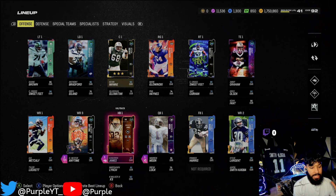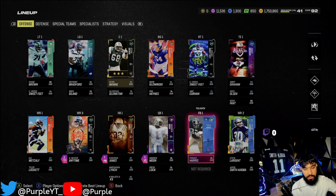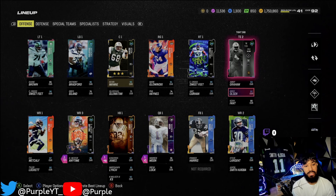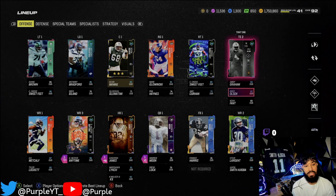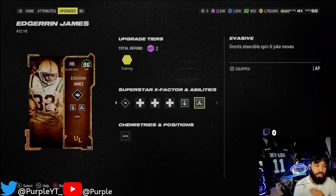Let's get into the lineup right now. Edgerin James - we have about 30 running backs on this squad, that's the last thing we need. I could take a left guard, left tackle, right tackle, even a fullback. Tight end could use an upgrade too - Jimmy Graham still gets the job done but he's a little slower. Let's go check out Edgerin James.